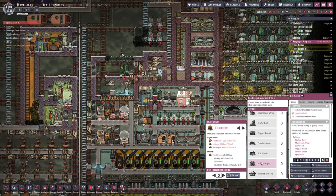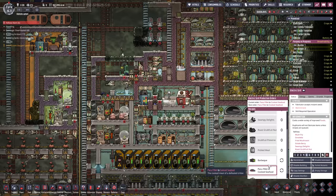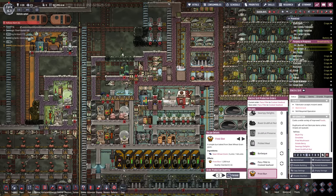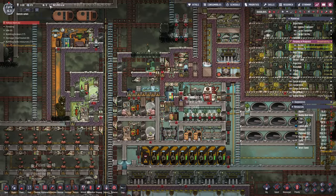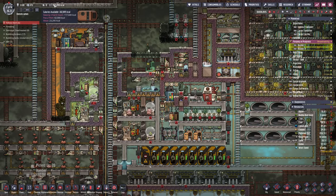Frost burgers — just do frost burgers forever, don't bother stopping. Just needs frost buns, lettuce, and barbecue. We'll queue up barbecue and frost buns forever. Done. Now we just need a cook to do all of that.